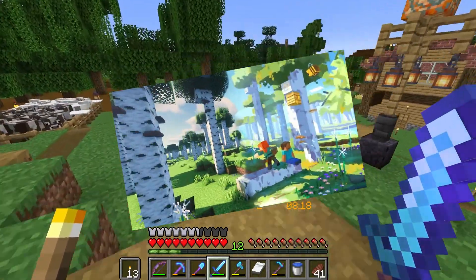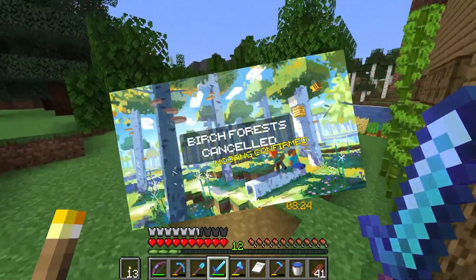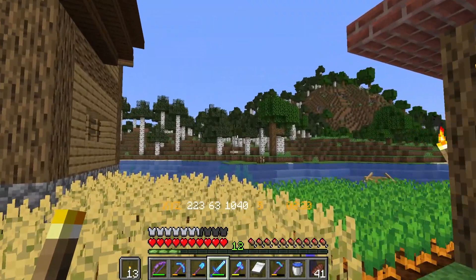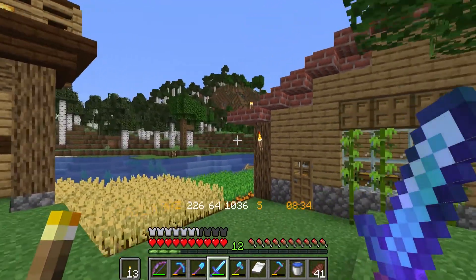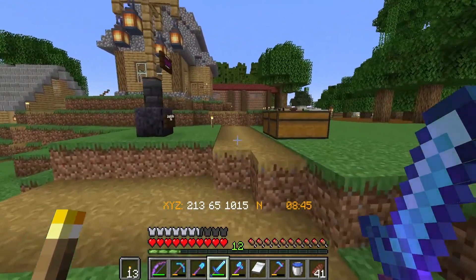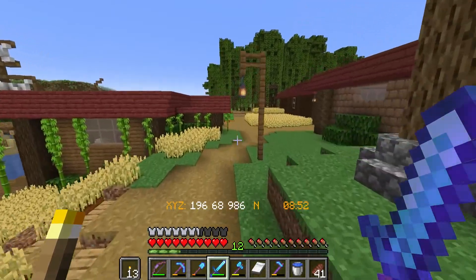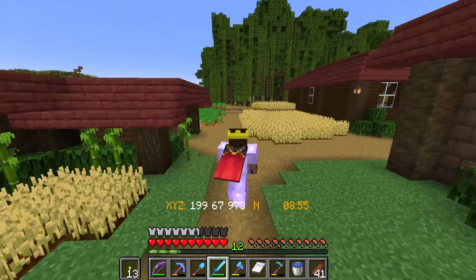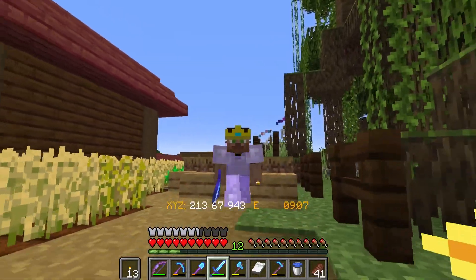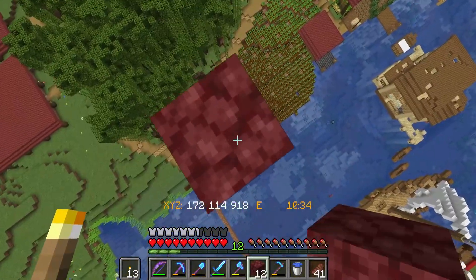As you all know, in 1.19 the birch forests were supposed to be updated - they were going to be beautiful and glorious - and also cut from the initial launch. So we still have these boring birch forests over here. They look all right but they could be better. That's what we're working on today. This spawn area is cool but it lacks order, and we're going to bring that by transforming this entire area into a customized birch forest like what we were promised in that update.